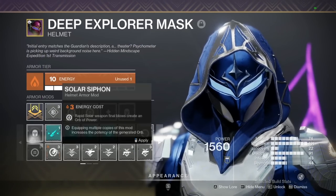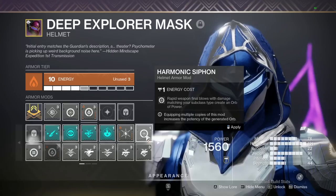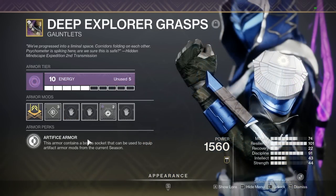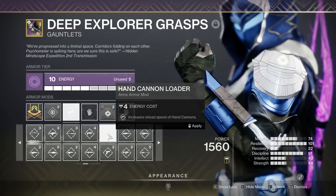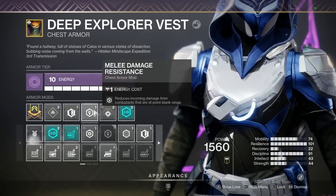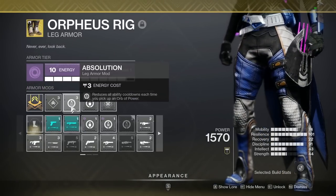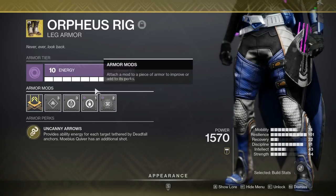You'll want to run siphon mods on your helmet for orb generation. If you're leveling a primary ammo weapon, run two of these; if you're working on special or heavy, just match the element and run ammo finder. Your arms, chest, and legs should all be void. Run Well Tenacity on your arms and a loader mod if you can fit it. Run Custom Dampener and melee resist on your chest piece, another Well Tenacity, and you can also slap on the artifact resist mod. Run Reaping Wellmaker on your legs; if leveling a primary, add some orb mods; for special and heavy, fit a scavenger mod if you can.